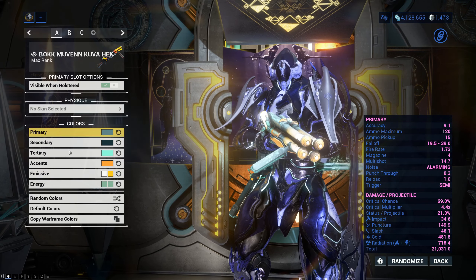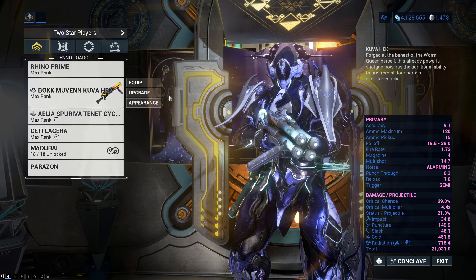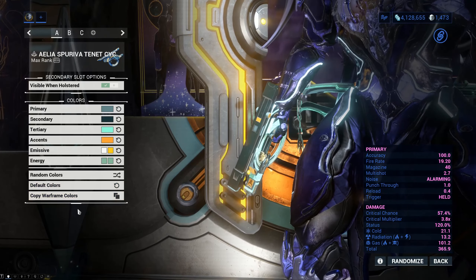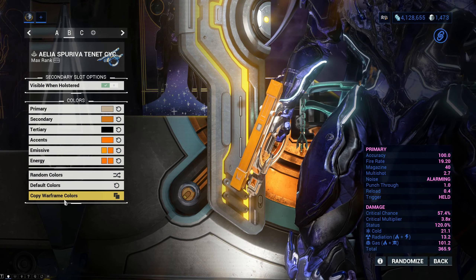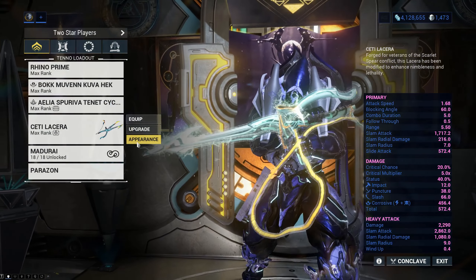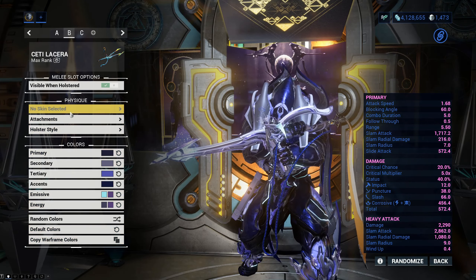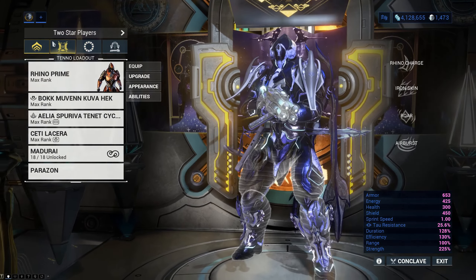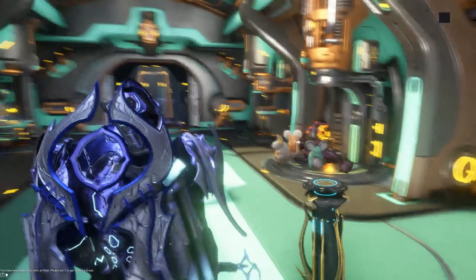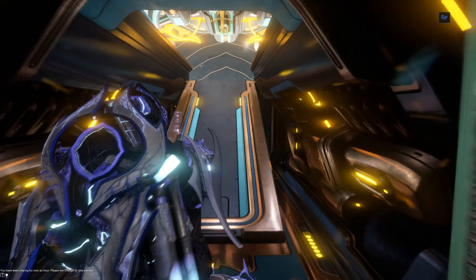Sorry about this everyone, but this is of the utmost importance - everything has to look right on the loadout. Okay, there we go. Now we can do this. We're gonna use Roar, we're gonna use Void Strike, and we're gonna pop the archon in the face before it can collect any damage attenuation whatsoever.